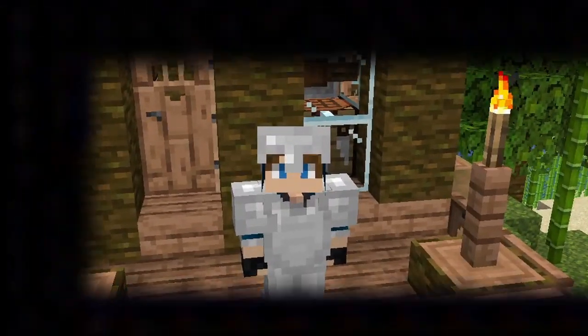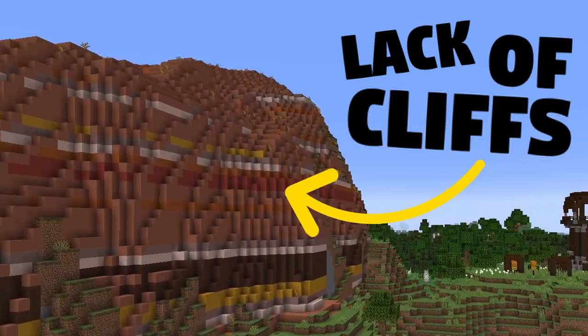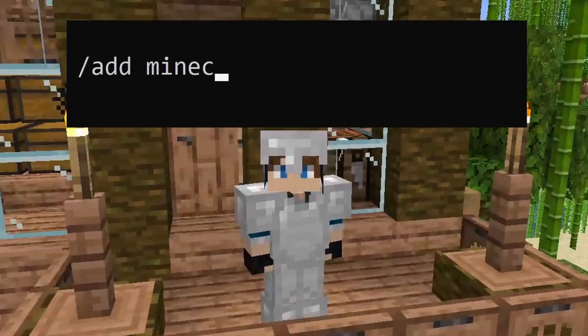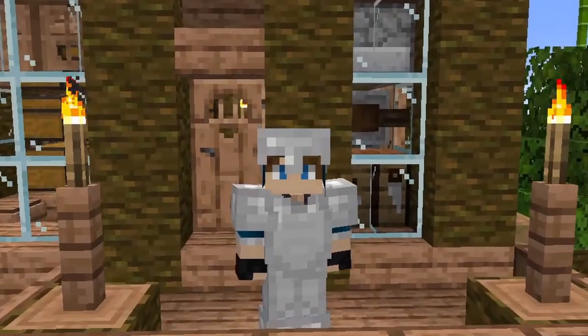Since Mojang split update 1.17 into two parts, I have been noticing a distinct lack of cliffs in the case of the Cliffs Update. Now listen, I know being a game developer is hard, so today I'm gonna go full send and add the cliffs myself.